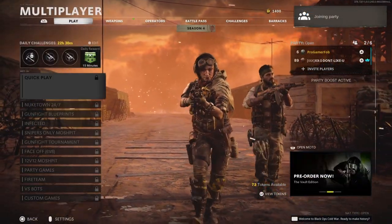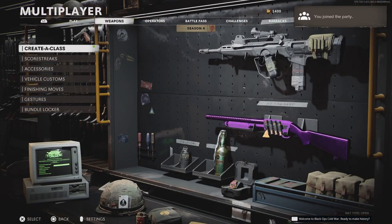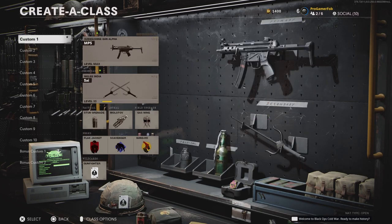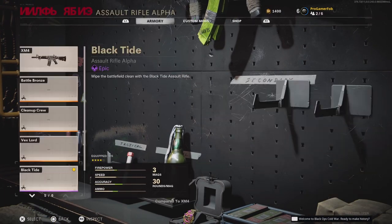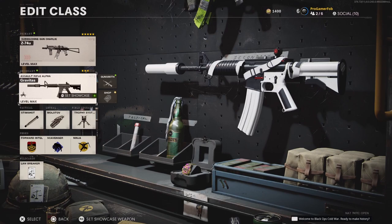You will need a friend for this glitch. When you have someone, join their multiplayer lobby, then go to Create a Class. You need to put an assault rifle in the secondary slot, so equip the Lawbreaker wildcard so you can put assault rifles in the secondary slot. Go into the secondary slot, select an assault rifle, and put a blueprint on that gun, then back out to the Edit Class screen.